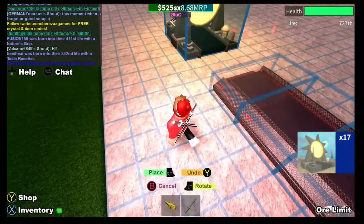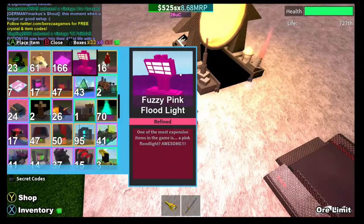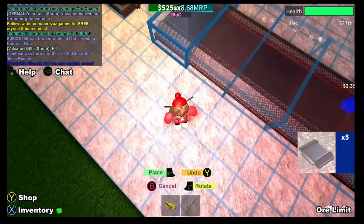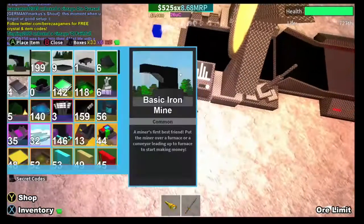I'll put it two in front so you can have more room. Then next you put a Nuclear, then put your ramp — that boosts it up and it goes into the conveyor, I mean the upgrader. Get your ramp because you can see it's like setting on fire.